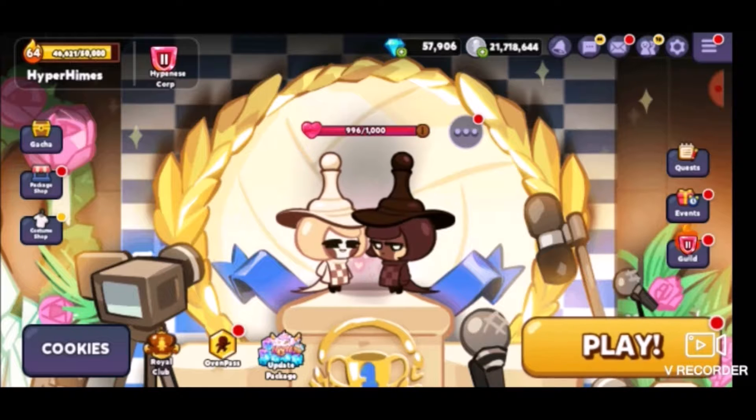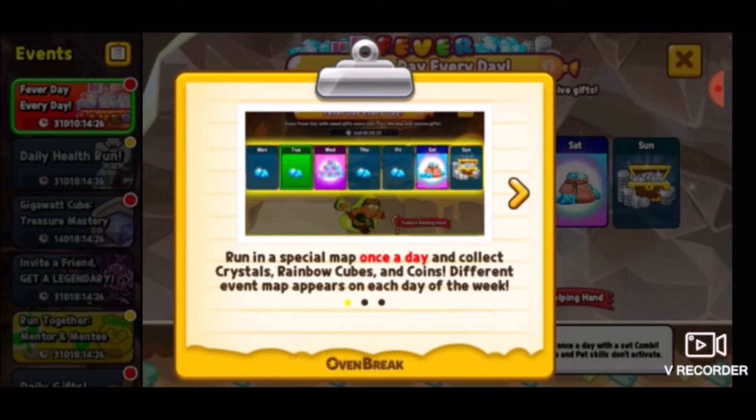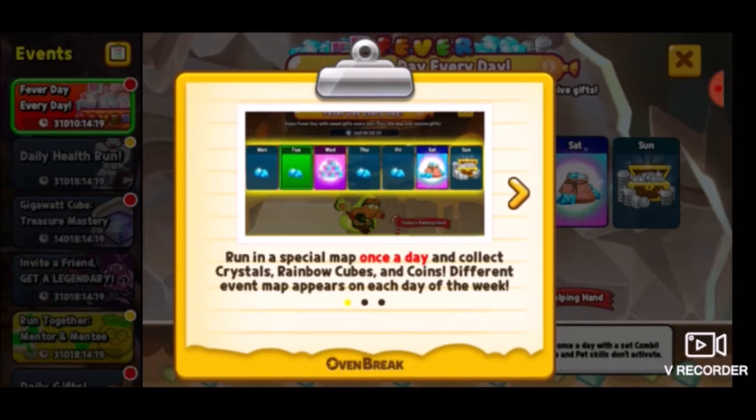We're just going to see what's new and check it out because obviously new stuff is open. Oh yeah, Fever Day! Run in the special map once a day and collect crystals, rainbow cubes, and coins. This different event map appears each day of the week.